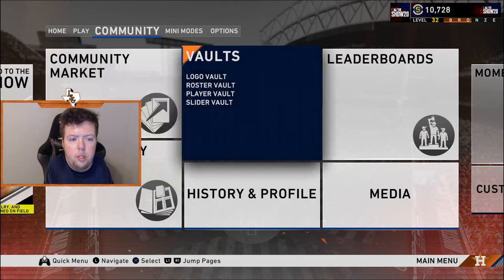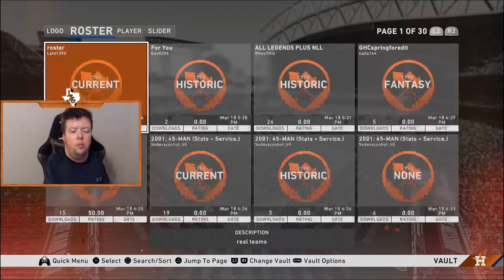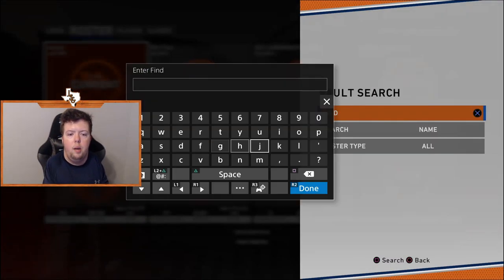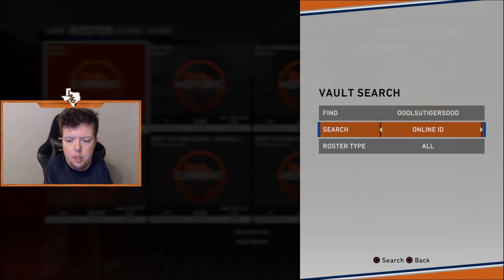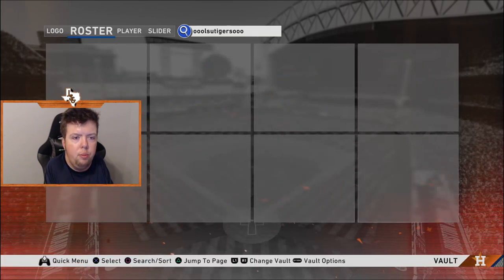First off, we'll go to the vault and go to the roster. Rosters currently are not up, but once this video is released they will be. The gamer tag you'll go to is 3Os LSU Tigers and 3Os. Search under online ID. You'll get it there — download them, save them, title them whenever you need to.